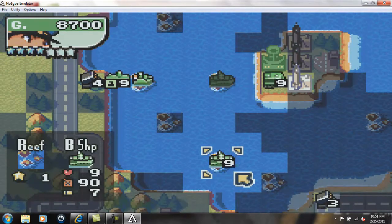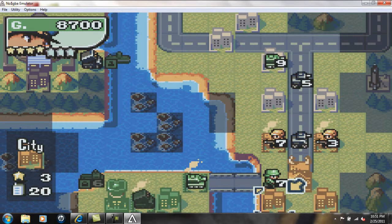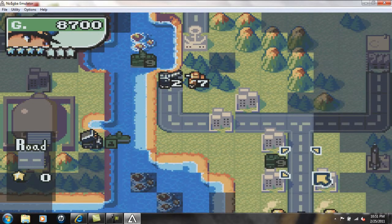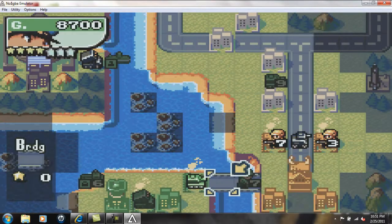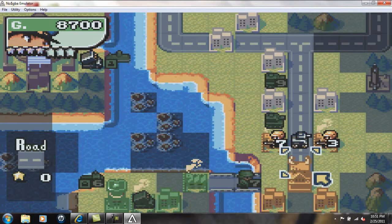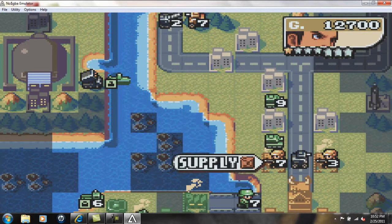I'm going to have this guy jump into this reef, and continue my progress down here. These guys — I'm actually going to have this guy down here, back him up. Let's see — I'm just going to have this guy and this guy jump right here and wait. I think that's all I'm going to do for this turn, so I'm going to end my turn and continue with the next turn.